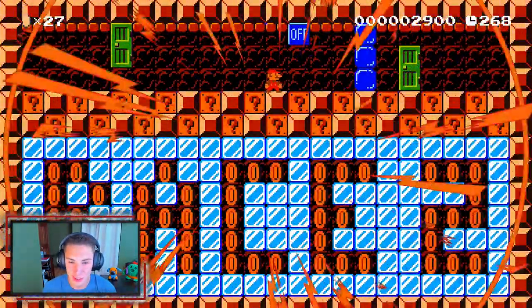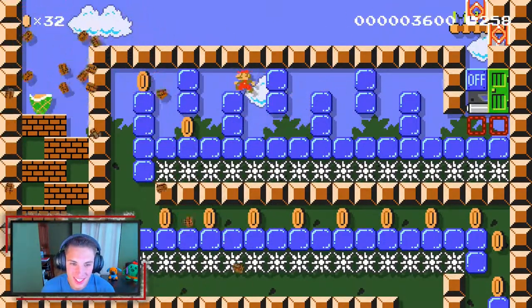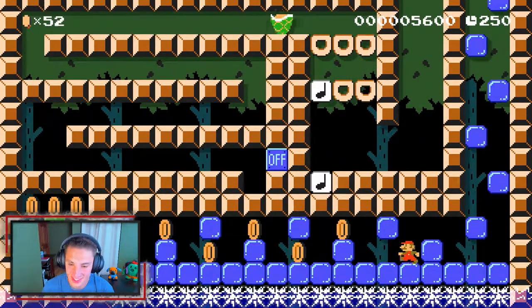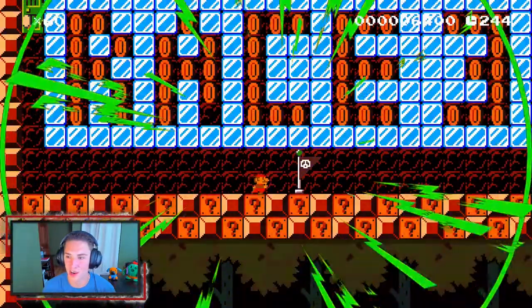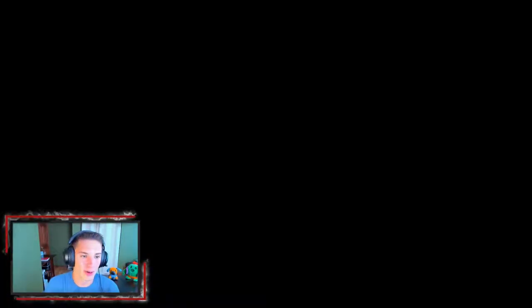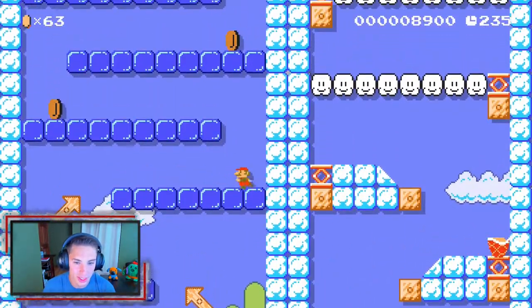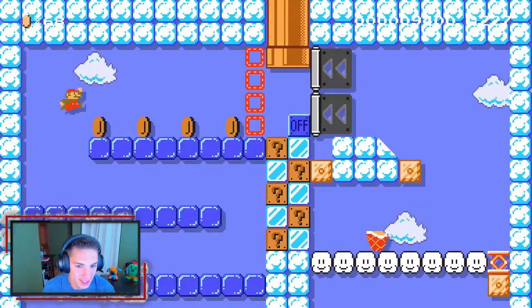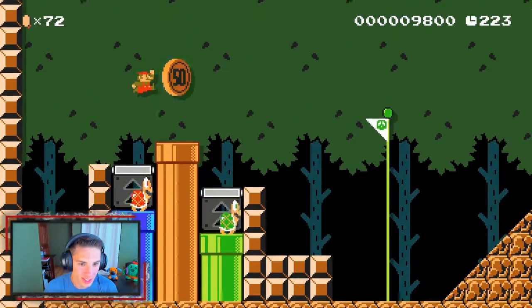Next race — hit that switch and go. Race two, let's go Mario! Oh yeah, this is so much fun, I'm liking this level. Come on, come on, get there — he's getting close, can we make it? Yeah we got it! Now it's the final race — there's a checkpoint so it might be a little tougher. The screen's going up, I didn't even know that! That was a close one. Get up there — oh we got it! Three for three, baby! We get up here and that's the level done.